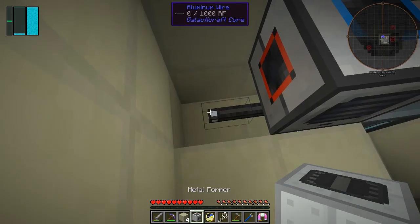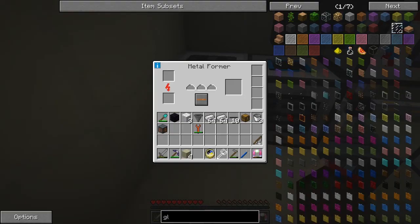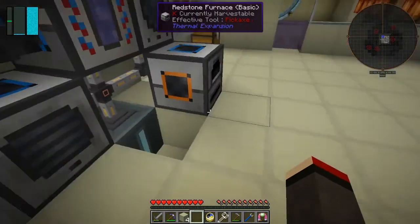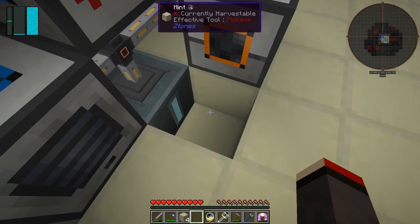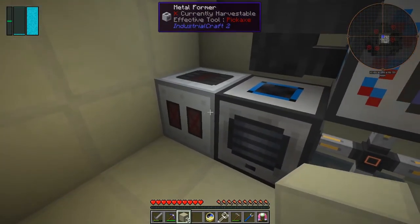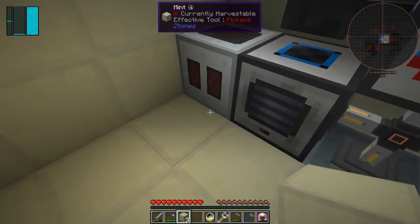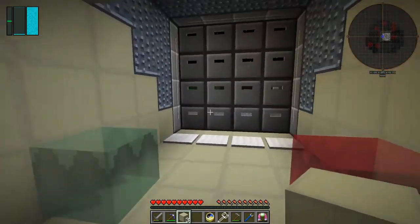I'll put the metal former on top of it. Let's stand back a bit and see if that's getting power. It seems to be powered - let's try rolling mode. Sure enough it's working, great! It'll produce 64 iron plates. That's a good way of doing the power for the IndustrialCraft 2 machines because the galactic craft stuff does it nicely.